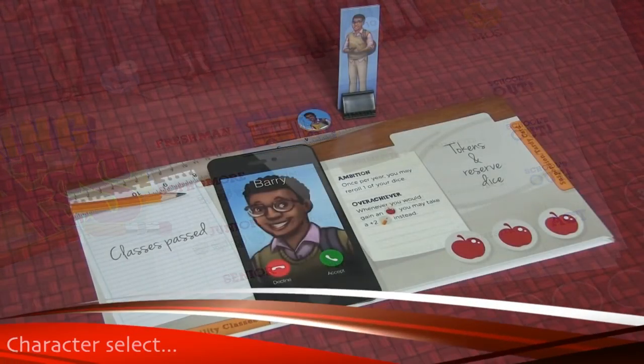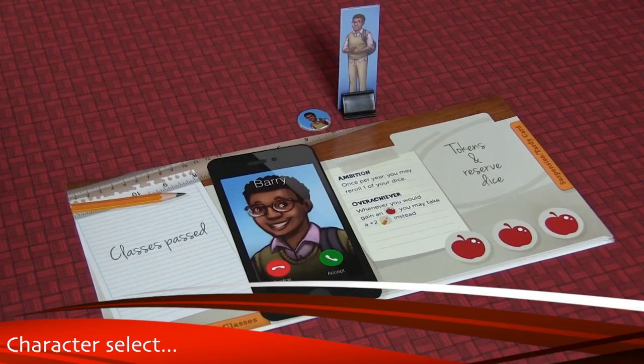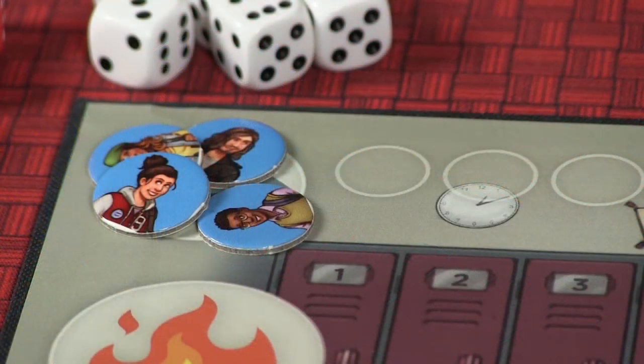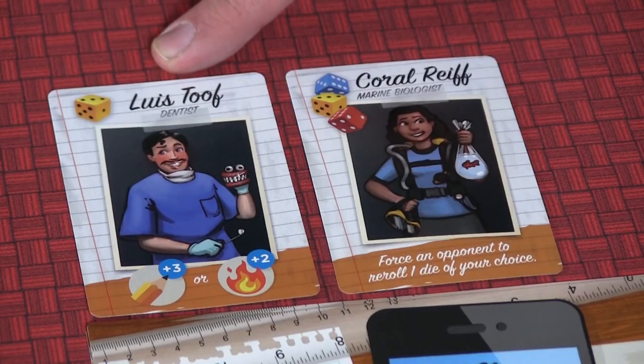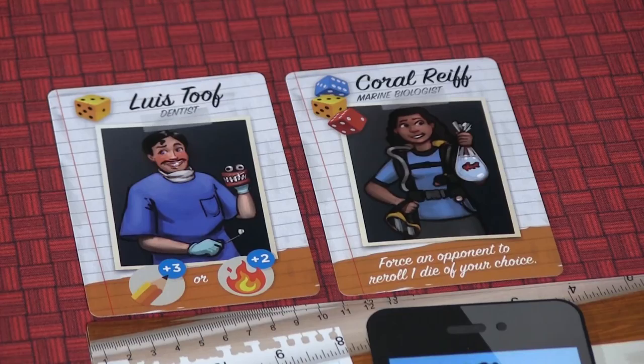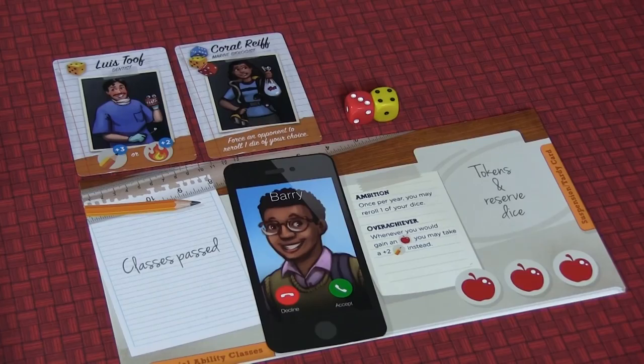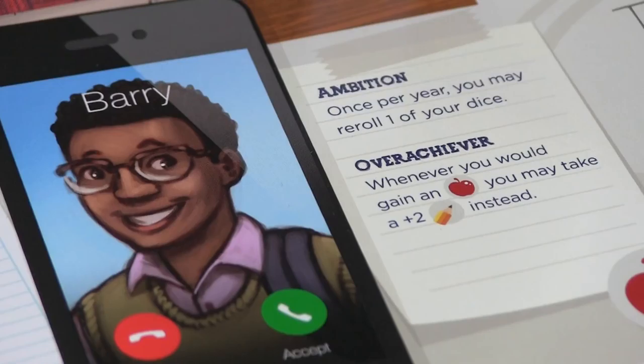Each player will select a character, take the corresponding player mat, standee, and token. Place your standee at the beginning of the popularity track and the token at the beginning of the scholastic track. Each player is also given two parent cards randomly. These parent cards have dice images in the upper left-hand corner, so each player gets to choose one die from each card. For example, Louis Toof the dentist only gives one selection — you must take a yellow die — but Coral Reef as a mother lets you select one of three dice. Those become your starting dice. Throughout the game you can get more, but during freshman year you're only allowed to use two dice. Each character also has two special abilities, so keep those in mind as you play.